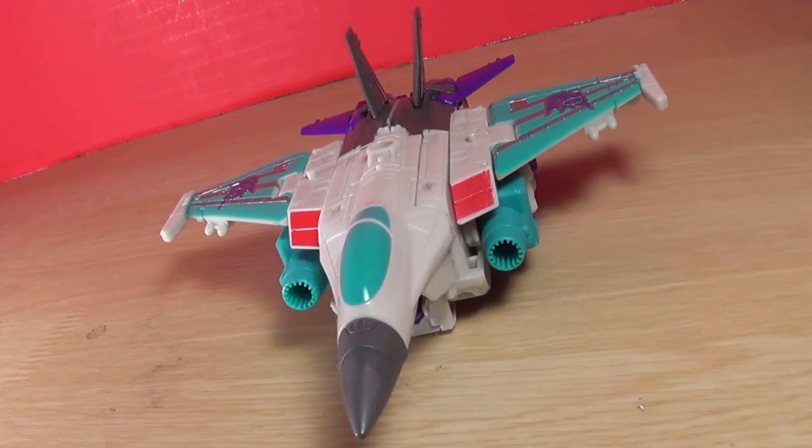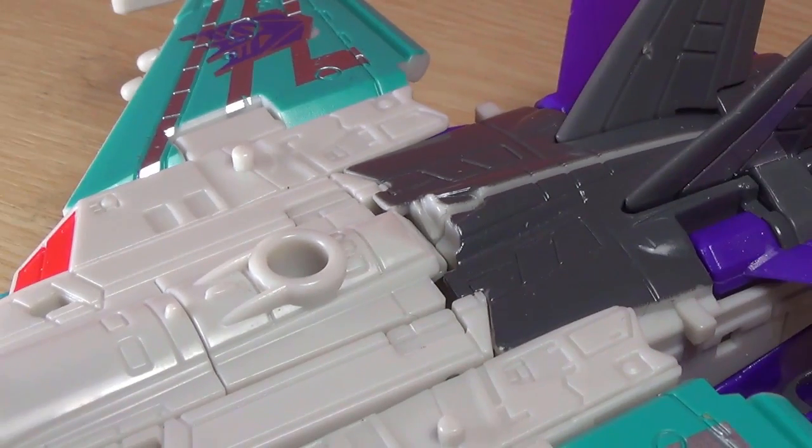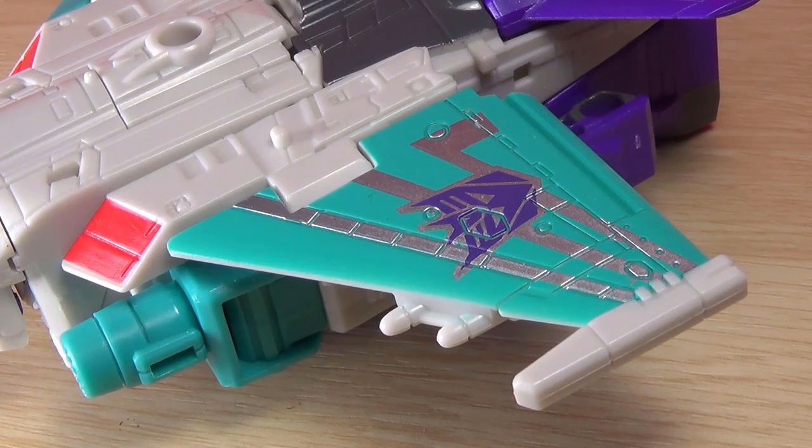Dreadwing transforms into a jet similar to his Powermaster toy, with a similar color scheme that works pretty well, aside from the dark ray that just stops. But when you've got cyan wings, who cares, right?